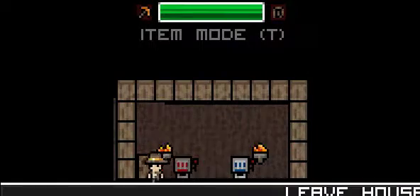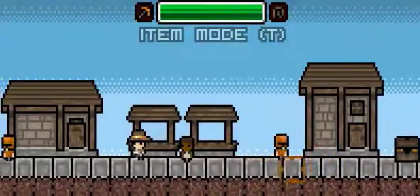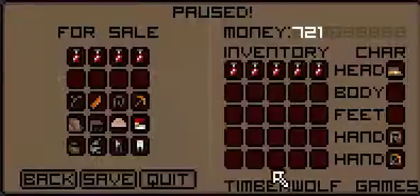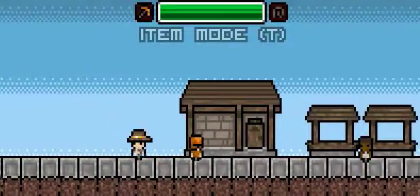So yeah, that's how you win the slot machine. How much money do we have now? 700 - that's quite a bit. I think I'll buy the shoes, which make you run quite a lot faster, as you can see.